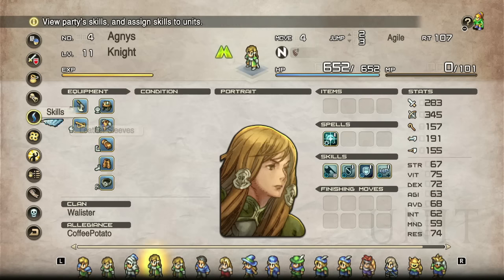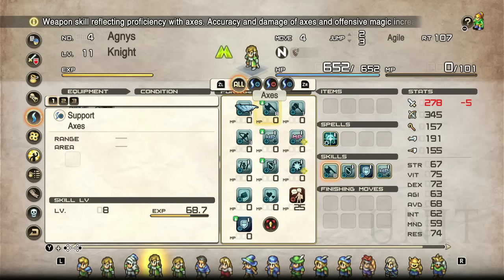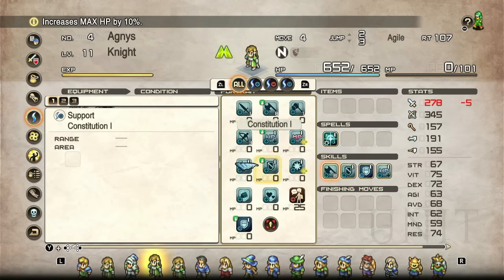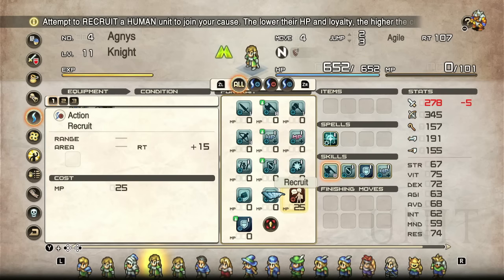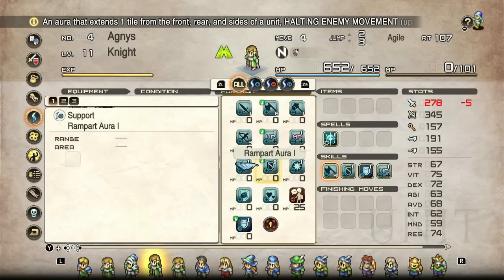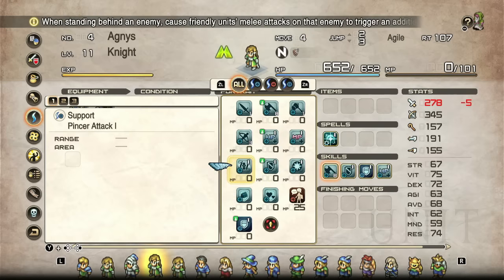Knight build options are about as before. They get swords as standard, plus axes and light hammers — presumably still heavy hammers but none exist in Chapter 1. They don't get heavy axes. Crossbows are light variants only. They get Pincer attacks, HP+, MP+, Resist Petrify, Resist Charm, and Recruit right off the bat. You don't have to level up to get these skills — if you're in the class, the skills are just available. No background grinding required.